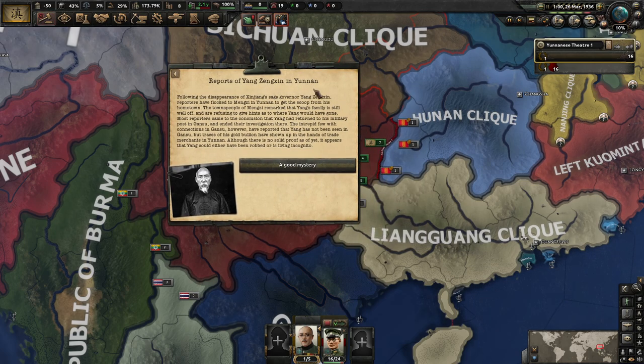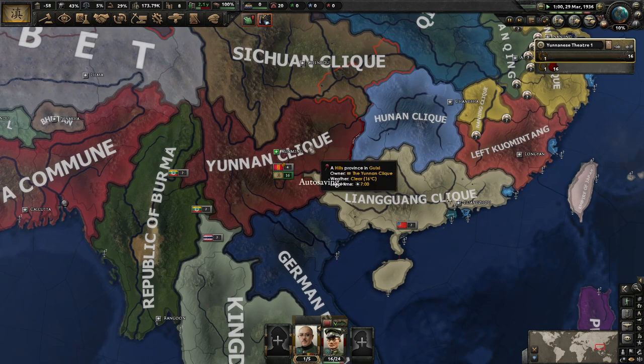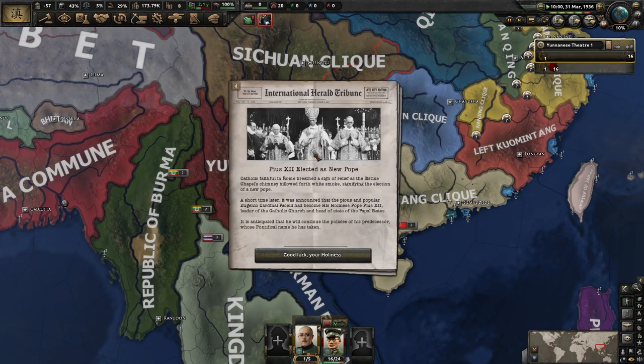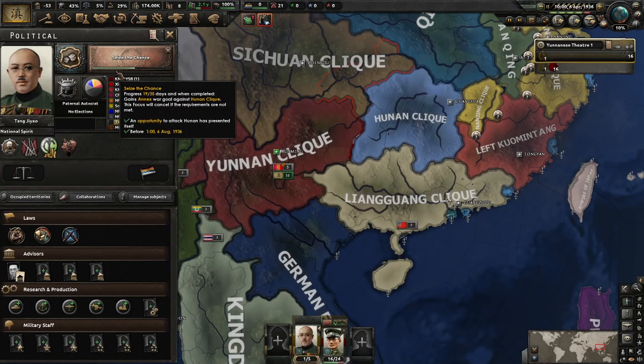Reports of Yang Zhenjin from Yunnan: following the disappearance of Zhihai's sage governor Yang Zhenjin, reporters have flocked to Mengzi, Yunnan to get a scoop on his hometown. The townspeople remarked that Yang's family is still well off and refusing to give hints as to where Yang would have gone. Most reporters concluded Yang had returned to his military post in Gansu. However, intimate sources report Yang has not been seen in Gansu, but traces of his gold bullions have shown up in the hands of traders heading to Yunnan. It appears Yang could either have been robbed or is living incognito. We don't need that political power hit. Pius XII has been elected Pope — fantastic for them. We'll go research speed next.